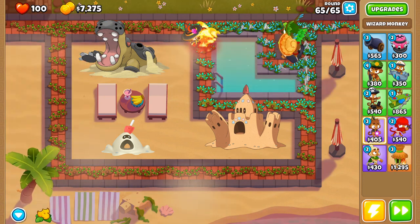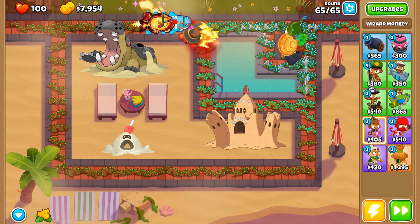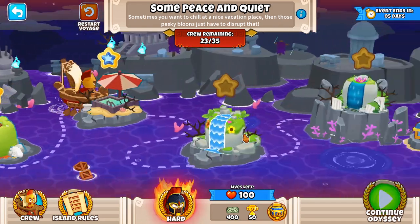Get the lightning upgrade — we've got caltrops money now. Once you get the lightning upgrade you've literally won this entire map. Just a three-tower map. Spirit of the forest is OP.